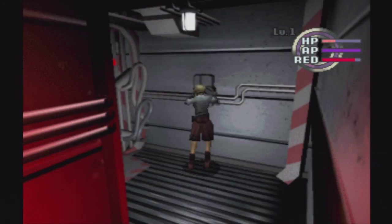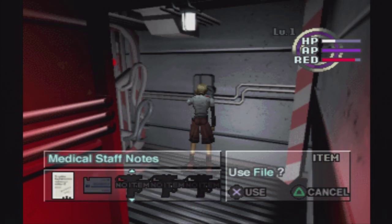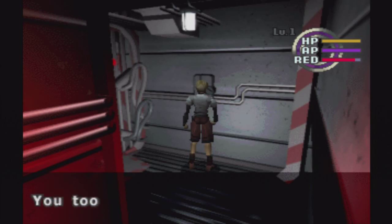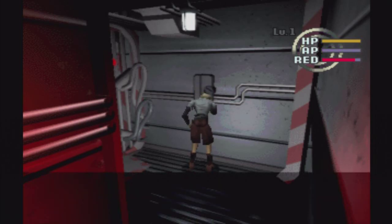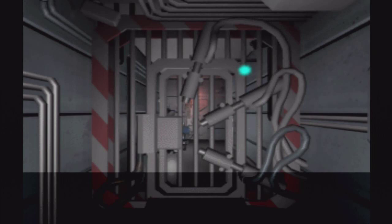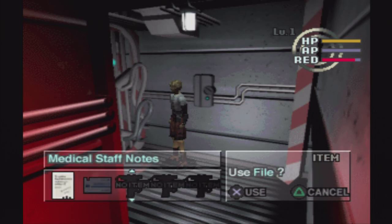I have a security card. I got it — now I have to know how to use it. Okay, this is the pause menu. They already gave me Delmeter, that's good. It shows you right there — in case you forget what Delmeter is and what recovery capsule is — it shows you on the right side. So I'm gonna take this and take the other one, and see — it goes all the way back down. Now I'm gonna use the card. Things that you find, like papers that you read and everything, you take with you. So just in case you forget later on, you still have that drug paper here. Medical staff notes — you can reread it anytime you want, just in case you forget.